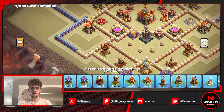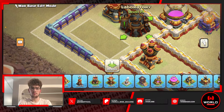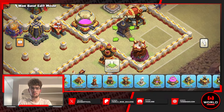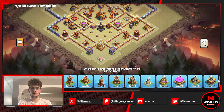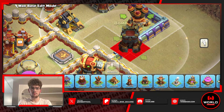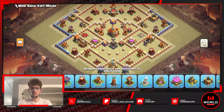I'm using a builder hut and a mortar here for flame flinger value — since it's a hard mode base you gotta watch out for flame flingers. Filling in the last two comps with the other air defense and a bomb tower. The air defenses are in a slightly wonky spot, but that's fine — it's harder to get through on the back end.